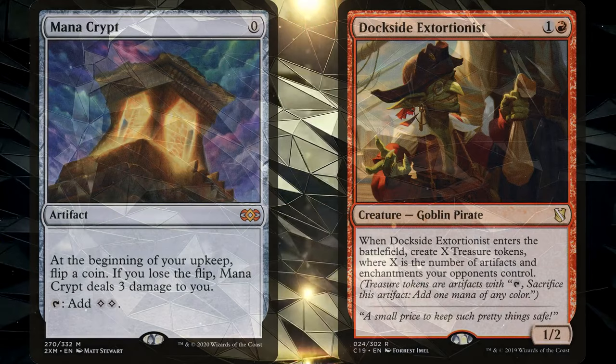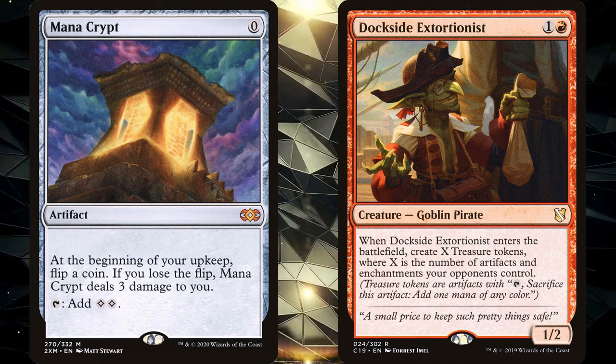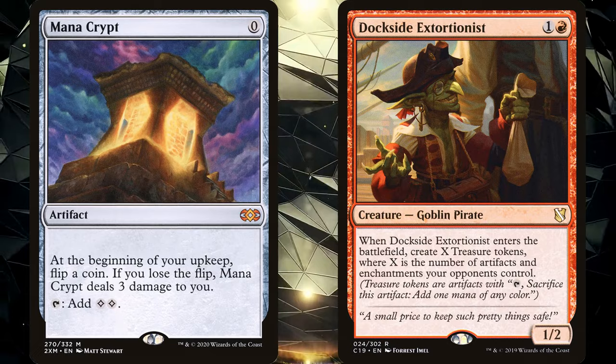Now that we have our theme and our Commander picked out, the next thing we need to decide is our budget. If you don't have a budget, cards like Mana Crypt and Dockside Extortionist are on the table. But if you want to stay under $100, you'll need to be very careful adding more than one card worth $10.